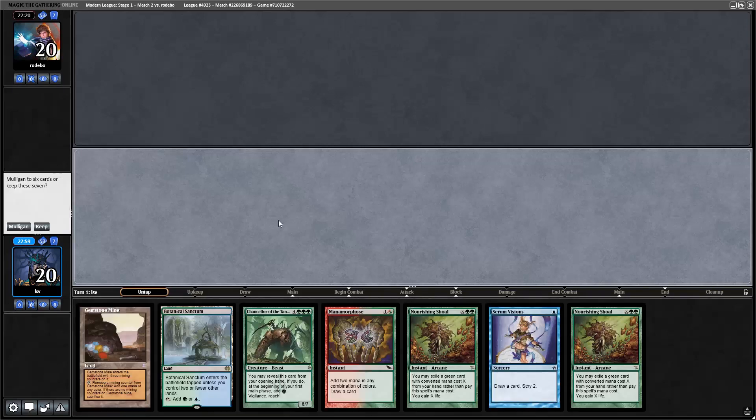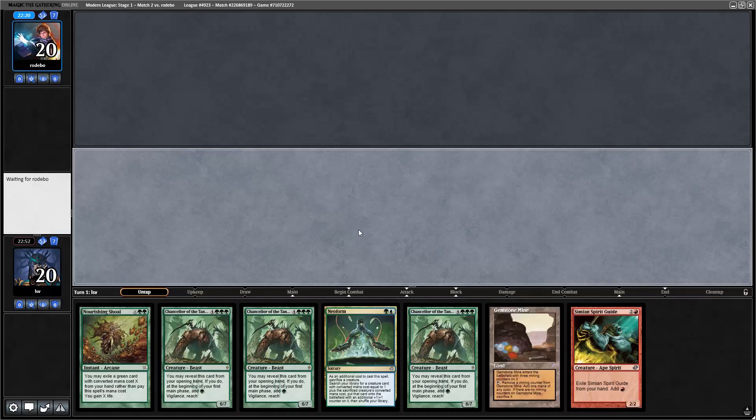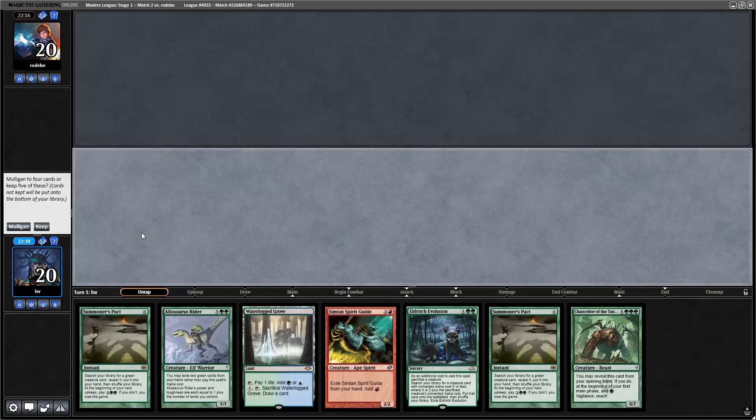Game two on the draw — I don't have Allosaurus Rider or Neoform, so that's no good. This hand has Neoform but not much else and a lot of Chancellors — fairly bad against Thoughtseize. Any hand without Veil is going to be bad against Thoughtseize. Going to mulligan one more time.